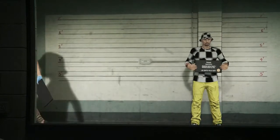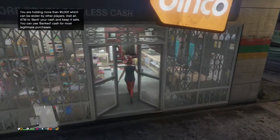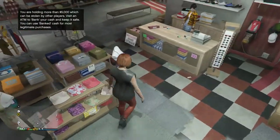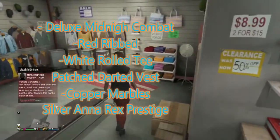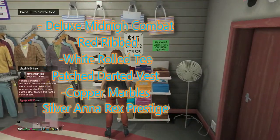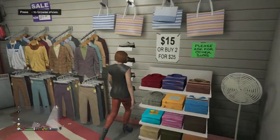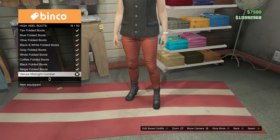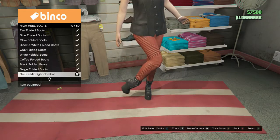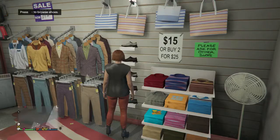Choose your female character, and once you guys spawn in, go to a clothing store. Just follow whatever I'm gonna put on. You're gonna want to go to shoes — high heel boots — and put on this one right here.